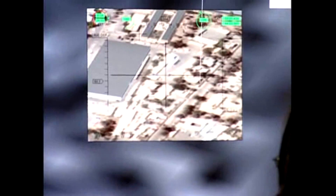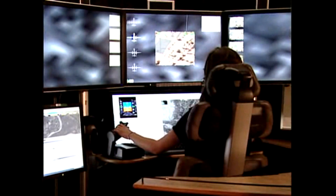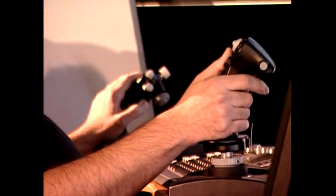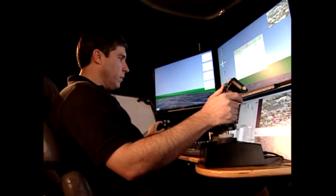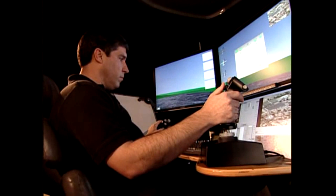Copy. Pre-launch checklist. PRF code: entered. AEA power: on. AEA bit: in progress, passed. Weapon power: on. Weapon bit: passed. Code weapons: coded. Weapon status: weapons ready. Pre-launch checklist complete.